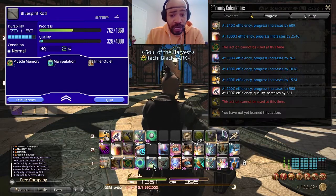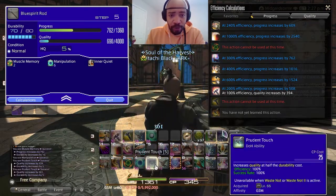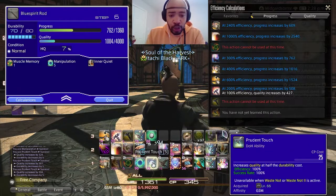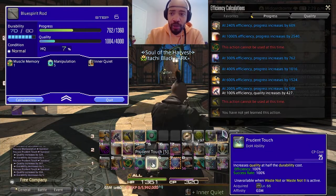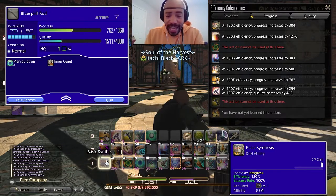Baragat's Blessing is getting charged up but we're not going to use that yet. Another Prudent Touch — and we're going to keep doing that to raise up the quality. Now we're going to switch back over to Basic Synthesis once the Muscle Memory drops, and there we go, right on cue. So that's 304; we're going to raise that up.